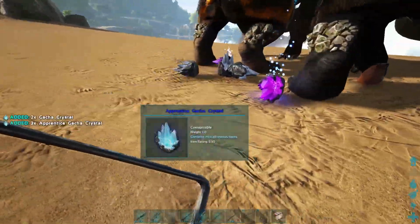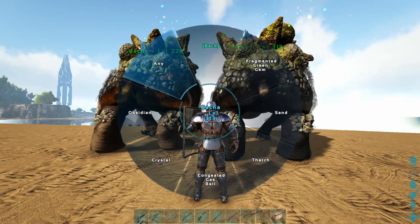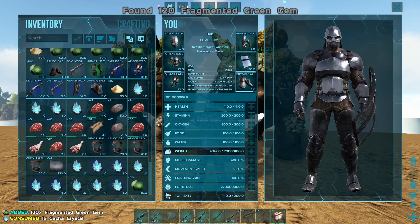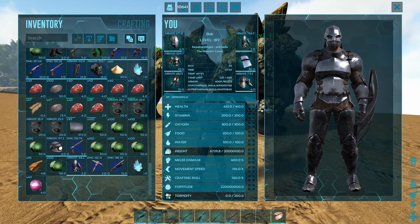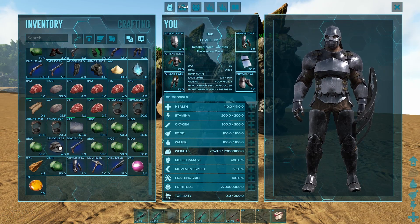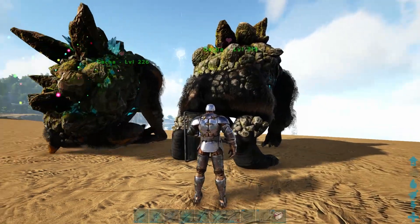Now let's go over the crystal yields. Depending on the rarity of the resource, the yield changes. For common resources, you get a max stack of 120. For uncommon rarities, you get 60 — for example, 60 congealed gas balls. For rare resources, you get a stack of 30. These yields can go up or down based on whether your Gotcha has a sadness debuff or if crafting skill isn't above 160%.